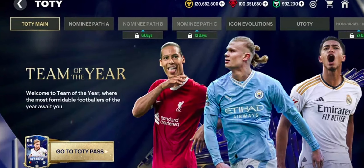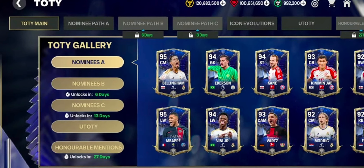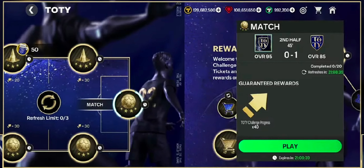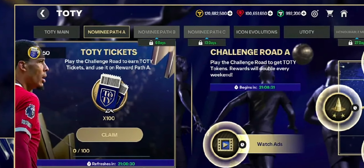In the main chapter of the event, you'll find all nominee players that are available during the promo. And in the nominee path section of the event, you'll find some skill games, matches, and ads — on completing which you'll get Tordy progress points. And once you get to 120 progress, you can claim your 120 tickets.